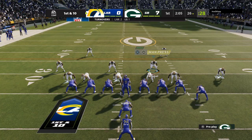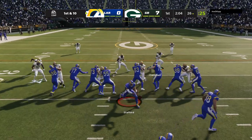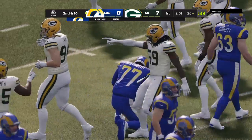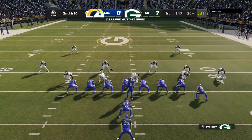Set to begin their next drive, the Rams' offense at the line. They're probably lucky to only be down 7-0 as they come up first and ten. He is met at the line of scrimmage and goes down right there. Call it no gain on the play, and it'll be second down.